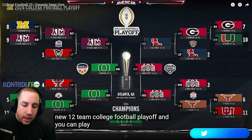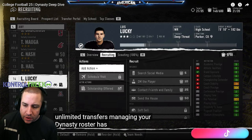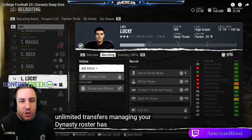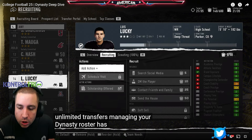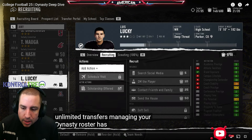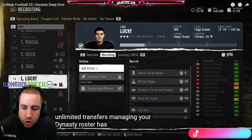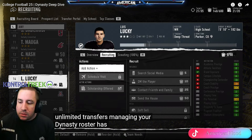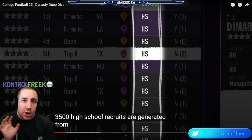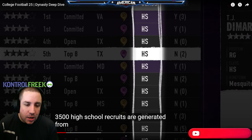On this screen you can see your actions, your recruit, and on the very right there's your school's strengths. If there's an X it means you tried that with the recruit and it didn't work. If there's a check mark — like brand exposure has a check mark — that means it worked and it's going in your favor when them choosing your school. The grade is based on how well your school performs at that category.